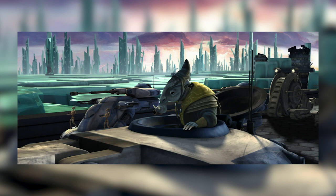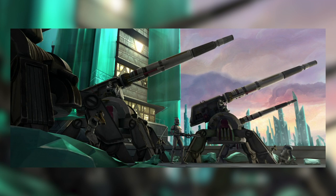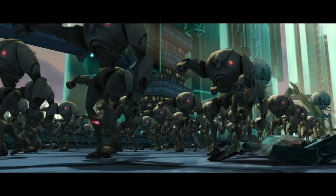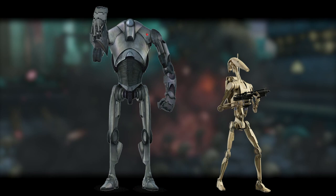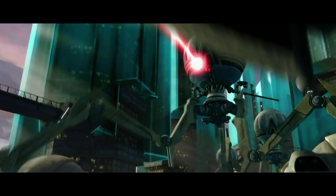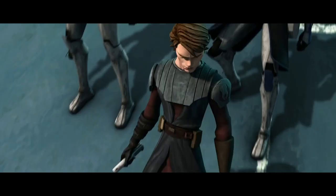General Loathsome, leader of the Separatist ground forces, took advantage of this opening and launched an assault. With only their basic small arms, a few AV-7 anti-vehicle cannons, and a few small walkers left, the clones rapidly put up a makeshift defense on Crystal City's main street. Loathsome's vanguard were made up of the tougher B-2 Super Battle Droids — larger, more heavily armored, and equipped with wrist rockets and automatic laser cannons. In support, the Octuptarra Combat Tri-Droids brought up the rear of the droid column.